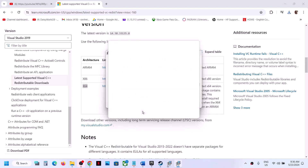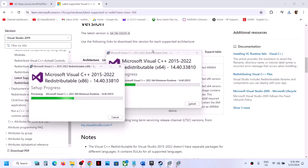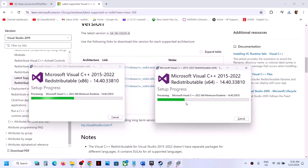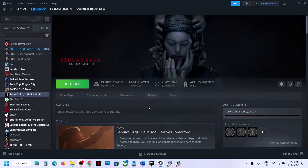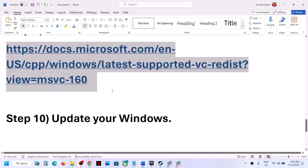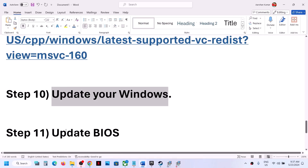Let both installations complete. Once done, you will see a restart option — restart your computer and make sure you restart after this step. After the system restarts, launch the game and check.